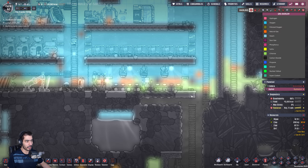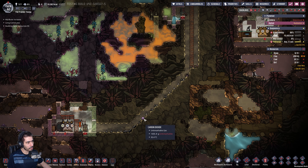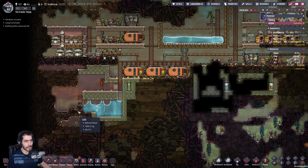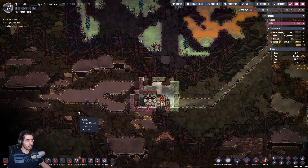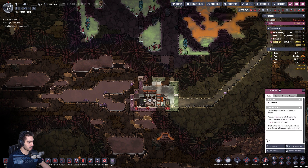If we take a look at our gas situation, we see we are having issues, because our carbon dioxide is becoming an issue. This area is at 70 degrees, which sucks. If I were to open this with an air flow tile here and open this, then I would — okay, I'm gonna do that experiment. Let's dig this out and put an air flow tile there.